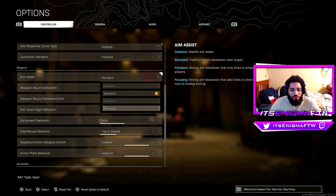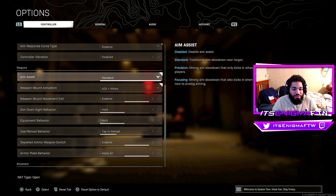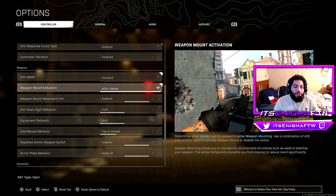For aim assist I have it on Standard. The difference between Standard and Focusing is that Focusing sticks onto someone like glue and makes it hard to move your stick and maintain weapon control. Leave it on Standard — you have the time and space to move your stick and control your aim. Standard is definitely the way to go.